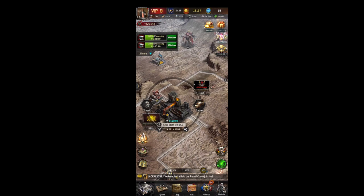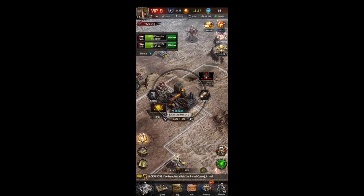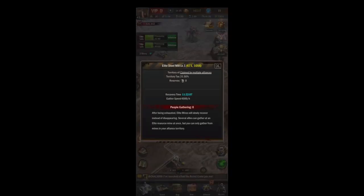Elite mines are better because they hold more resources, so if nobody else is on the elite mine with you, you can gather for longer periods of time. This is great if you have to go to work or gather overnight. I like to use the small mines during the day when I'm checking my phone, and then put my fleets in the elite mines overnight. Just like regular mines, elite mines have levels — the closer to the center of the map, the higher level and the more resources it will hold for you and your teammates.